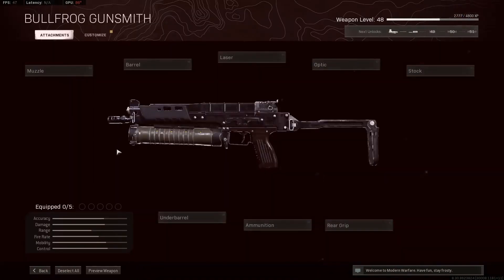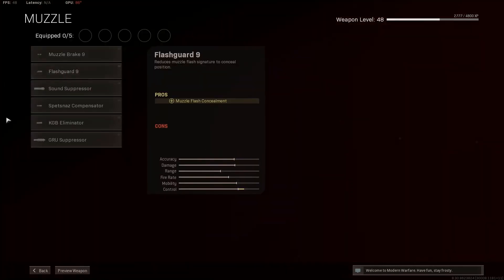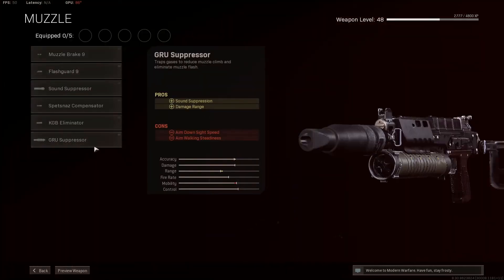We're going to turn this into an SMG — not a mini AR like other people are building it to be. So, what you're going to want to use are these attachments. I don't have it leveled up all the way, but I do have the essential attachments for this gun. The first attachment is the Garu suppressor, for that sound suppression and damage range, which is basically the monolithic suppressor.